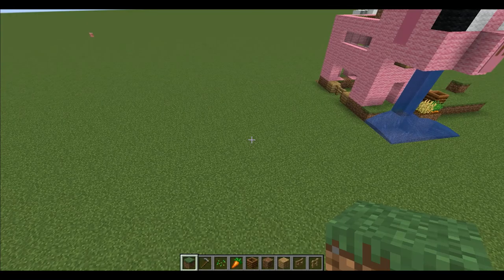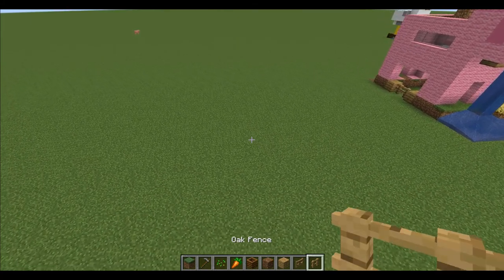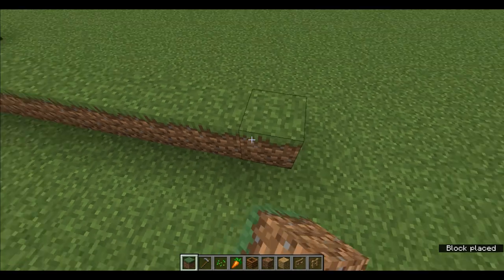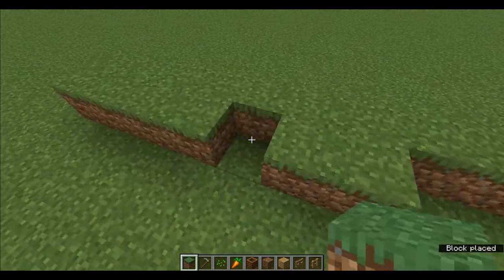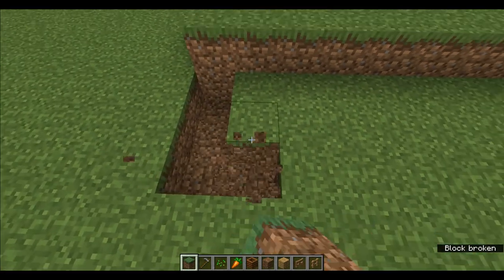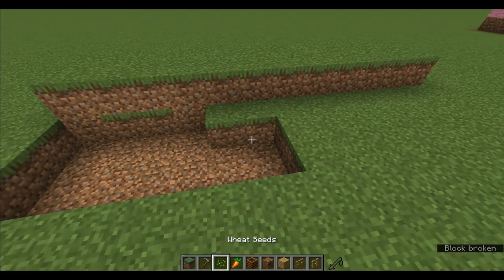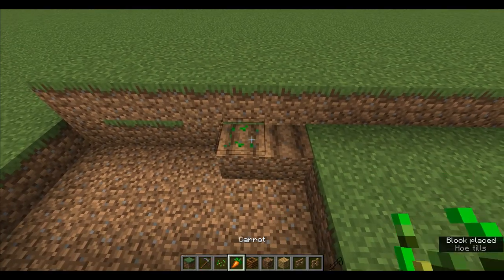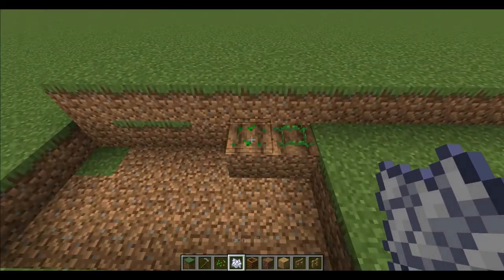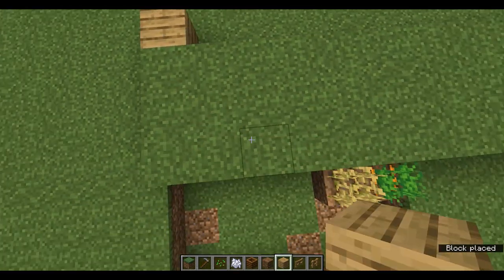To start off you'll need a grass block, a hoe of any kind, wheat seeds, carrots, composter, coarse dirt, oak planks, oak fence gate, and oak fence. You're going to do a 3 by 12 layout, then a 3 by 6. Use the hoe on the ground, and of course if you want to grow them faster you can do that with bone meal.